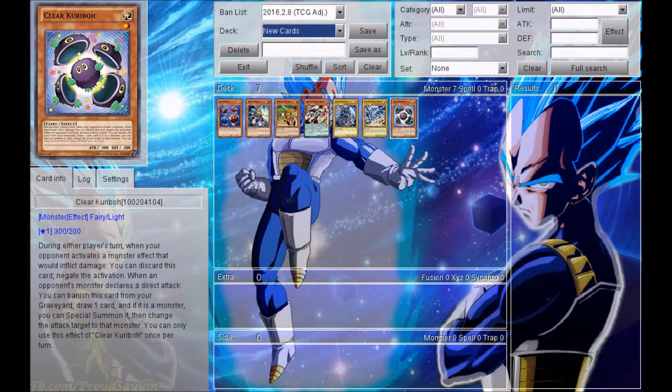The last card of this update is Clear Karibo. It is a level 1 light fairy with 300 attack and 200 defense. Its effect reads that during either player's turn, when your opponent activates a monster effect that would inflict damage, you can discard this card to negate the activation. And when an opponent's monster declares a direct attack, you can banish this card from your graveyard, draw one card, and if it is a monster, you can special summon it, then change the attack target to that monster. You can only use the effect of Clear Karibo once per turn. It's a pretty cool effect — it's like a Kuriboh popping out of a bigger Kuriboh. I could see this card being pretty good in some decks, especially like Monarchs or decks with high attack. I'll have to test it out to see how viable it actually is.